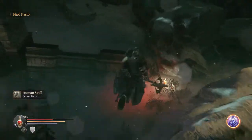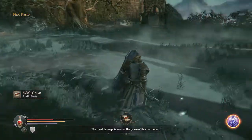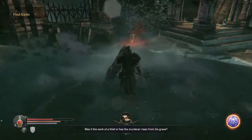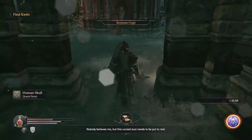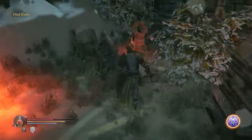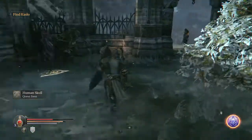Dotted around this graveyard here is a bunch of free little items, namely human skulls as well as an audio log or two. I think I accidentally picked one up in the middle of the fight, which was certainly not how I wanted to do things. The graveyard has been plundered; the most damage is around the grave of the murderer — the Skinner. Was it the work of a thief, or has the murderer risen from his grave? Nobody believes me, but this cursed soul needs to be put to rest.